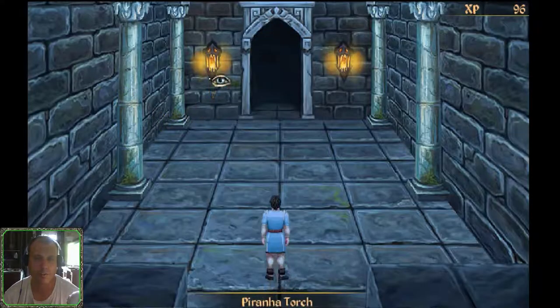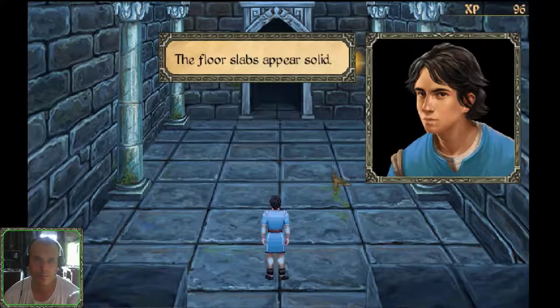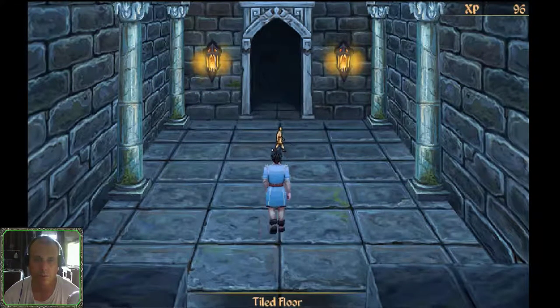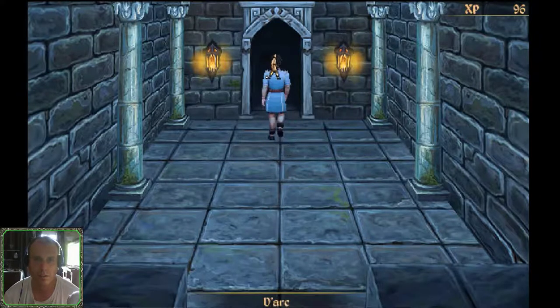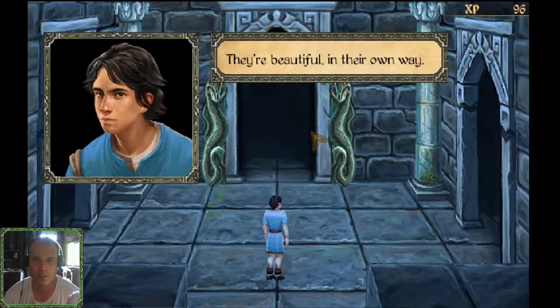What's this hallway? I doubt they'd help me. The floor slabs appear solid. Let's move forward. Eels — they're beautiful in their own way.